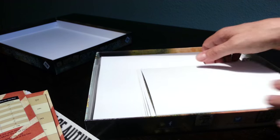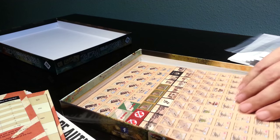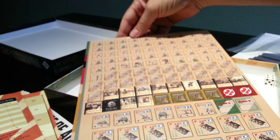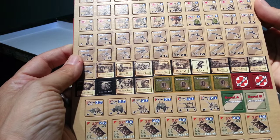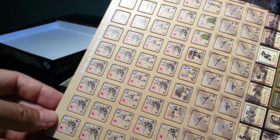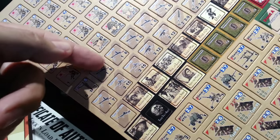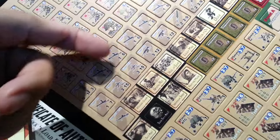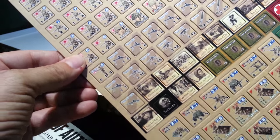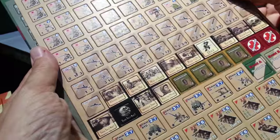There are three sheets of counters. Here are the Japanese counters — they look great, though a few might be registered just slightly off on two or three of them. Everything else looks almost perfect and they're easy punch, pre-clipped. I like the artwork for the cards used in the game.